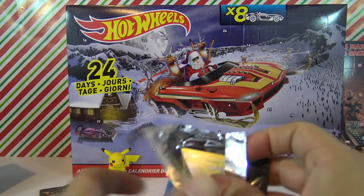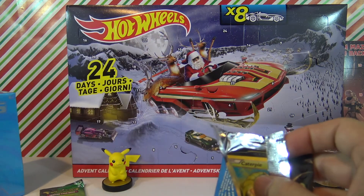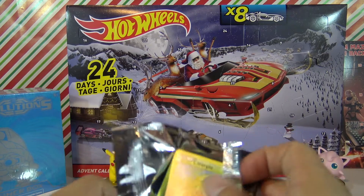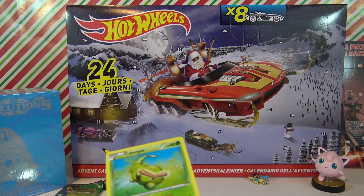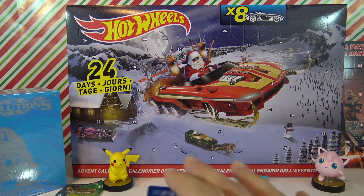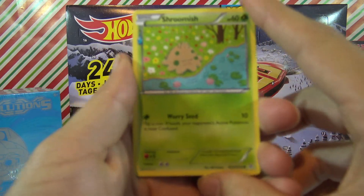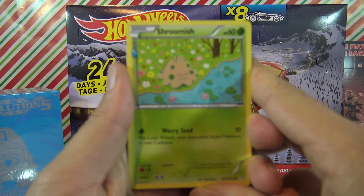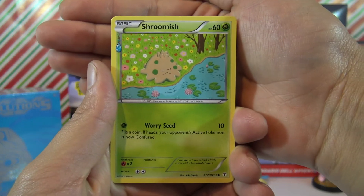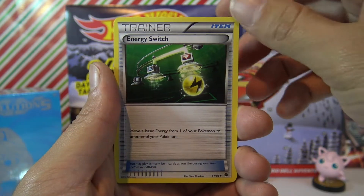Don't forget guys, I have a whole elite trainer box and I'll keep opening that as we go. And we go — oh, I see something awesome in the back! This is going to be exciting. We have Shroomish, energy switch...